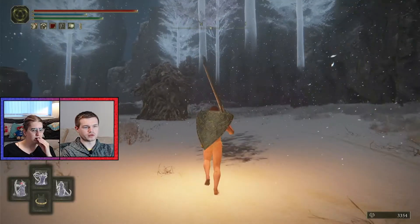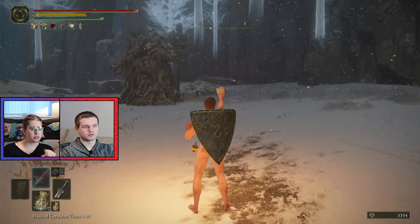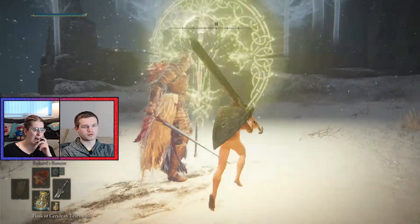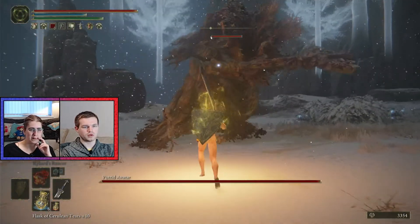Alright, let's use Finlay, because why not? Wait, before you do, should we just check and see if there's any Catacombs around here? Well, we'll find it after we kill the boss. Okay. I just thought it might help with the boss.